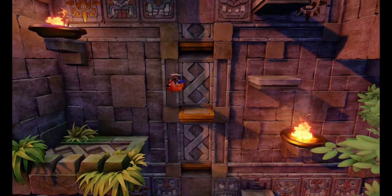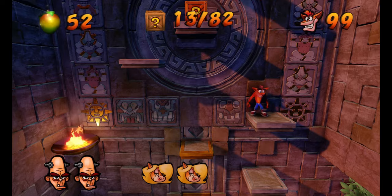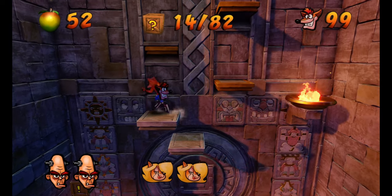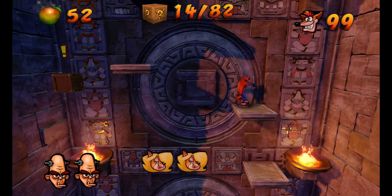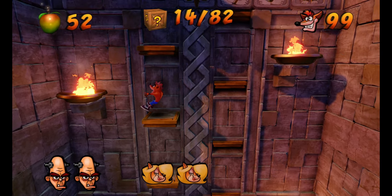These platforming segments can be a little tricky, so just work your way through it. I'm going to use that to hit this cycle. Now we've got to hit that metal switch right there, and we're going to use that to bounce back. That's going to unlock some boxes for us that are above. At this point, you should have 14 out of 82. Keep that in mind.